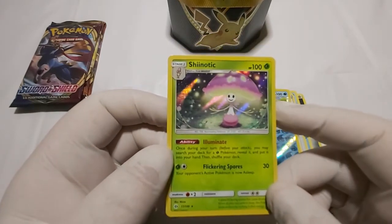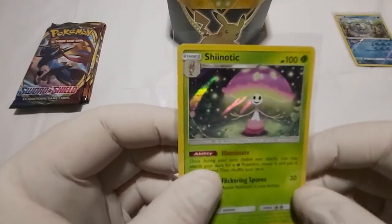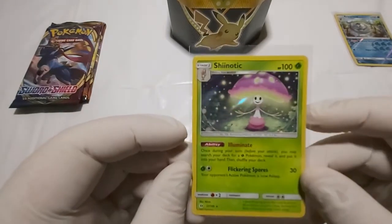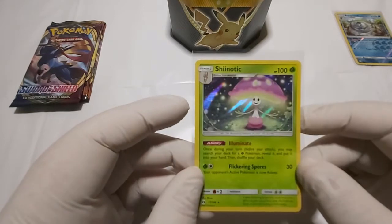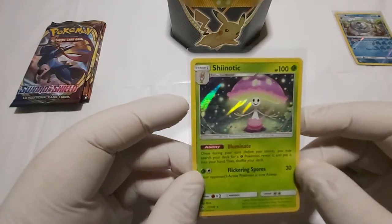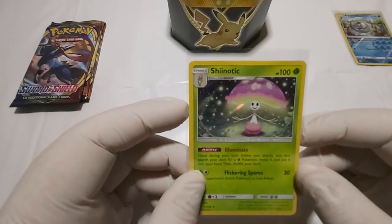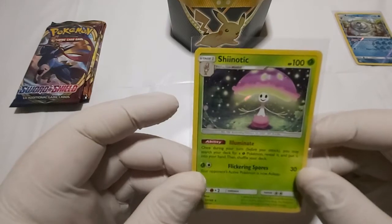Wow, let's put this in the sleeve real quick. This is actually the very first holo we get from the Sun and Moon Base Pack. I feel like they should have been holos at least — if they weren't going to be GXs, they should have at least been holos, to tell you the truth.